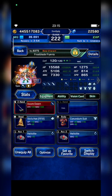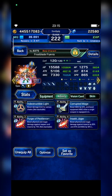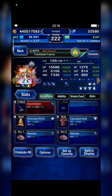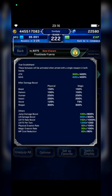Frostblade Phryvia — only build her best form. You should focus on magic build with physical killer. The Riberta Premium Vision card can be replaced with Dark Rain Vision card — that's much better. Phryvia only has Insect Killer 250%.